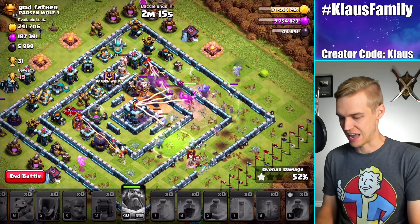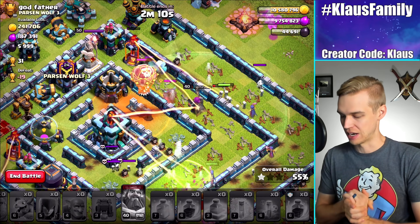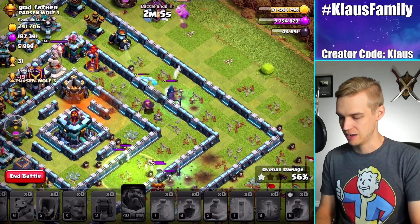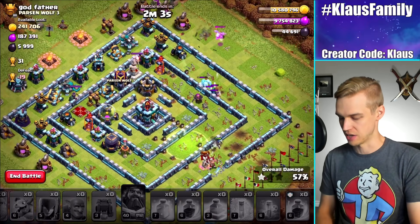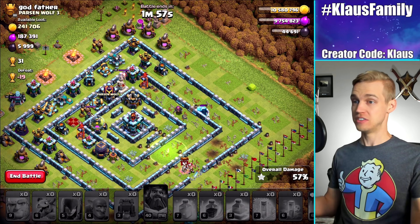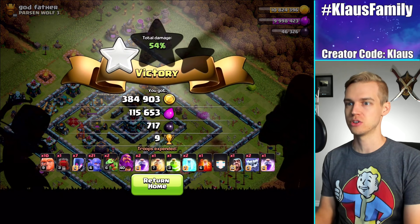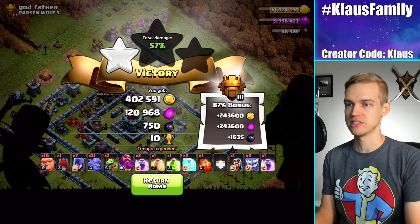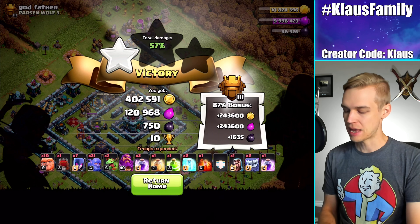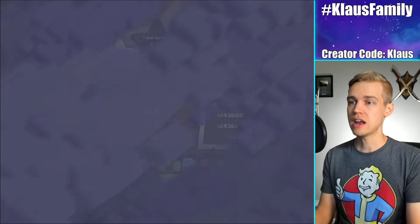I've got the 50% in the back. Nice. Ideally I would also get the gold storage down here, but I don't think it's going to happen. The poison spell does take out the balloon though — that was the biggest threat. But I don't have enough troops left. So there you go. I actually predicted that — predicted a one star. At least I got a 50%, right? That's what I wanted. Did a pretty good job with the gold, honestly — it was 600,000, so I gained 400. Plus a loot bonus. That was 640 — almost 650,000 gold. Decent amount of elixir with the loot bonus.